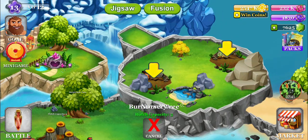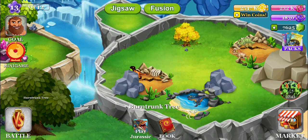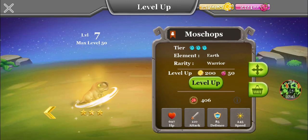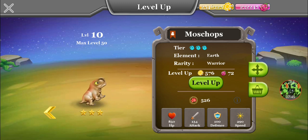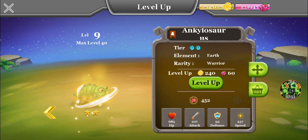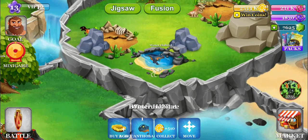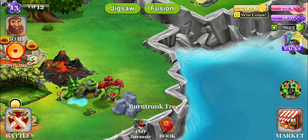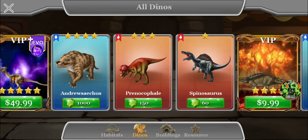Moschops — let's see. Moschops is also an Earth type? All right. Well then, let's level you up to an acceptable level. Let's not get overkill here, folks — we don't want two OP dinosaurs roaming around. Level 8. Yes, let's just have them all at level 8.